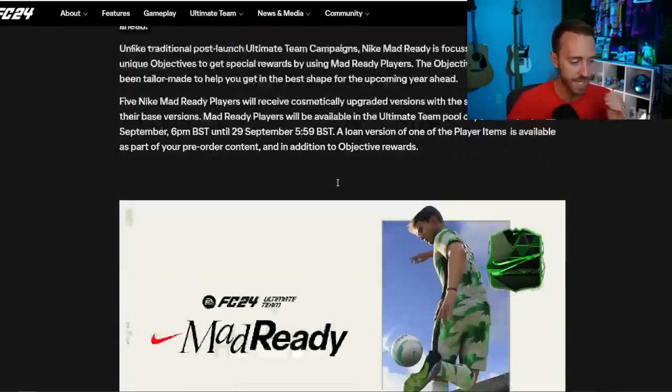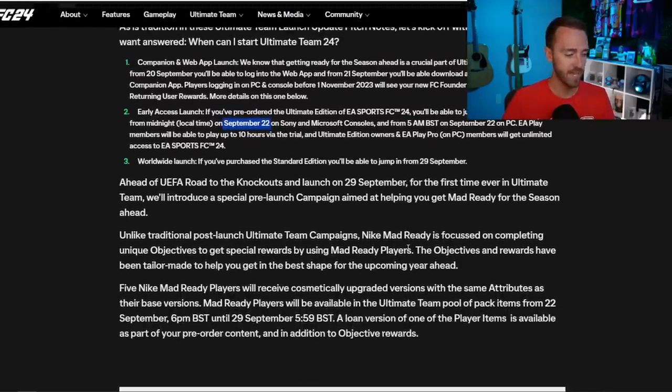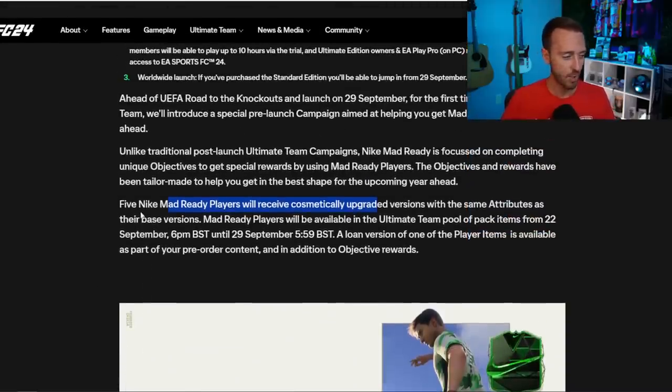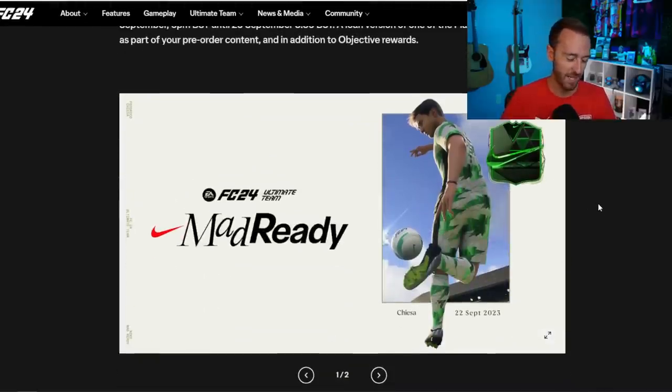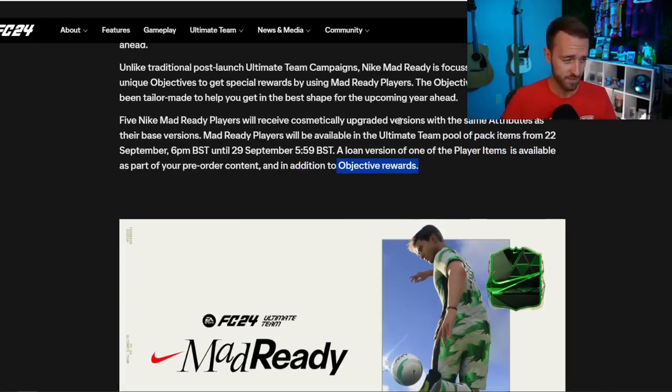Some people might ask: we have the Nike Mad Ready promo coming out on September 22nd, but the promo isn't until 6pm UK time the next day — should I wait to open my FC points? You could wait. If you pack one of those Mad Ready cards, it would definitely help — you'd make more coins than if you'd just packed their gold card. Or maybe open all but 1,000–1,500 of your FC points right away, saving a little for a chance at packing a promo card. These promo cards can also give cool objective rewards that require using the Mad Ready cards.